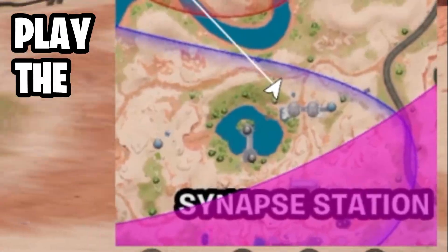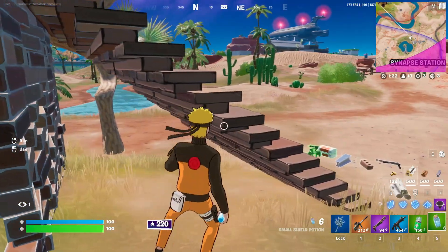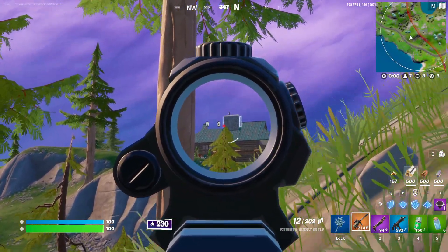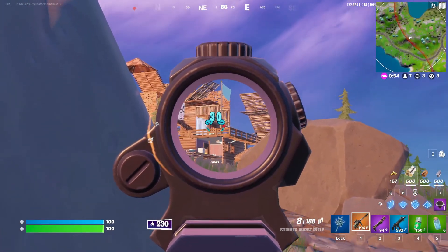Next tip: play the edge of zone. As you can see, the storm is behind me and I've got one minute thirty seconds before the storm starts moving again. So I make an early rotation and get ahead of the storm. Coming into the last few circles, I try and get as central as possible. The more central I am, the less movement I have to make as the circle reduces and gets smaller.